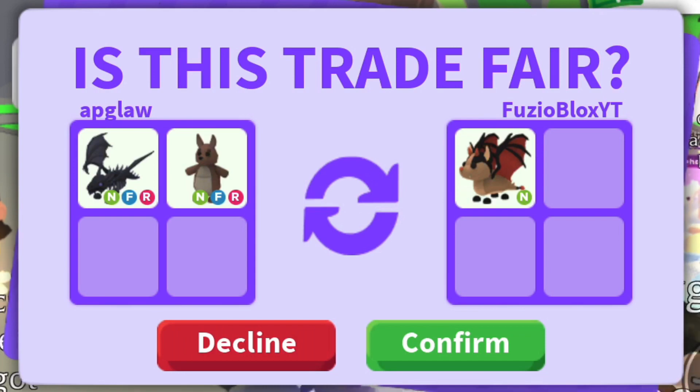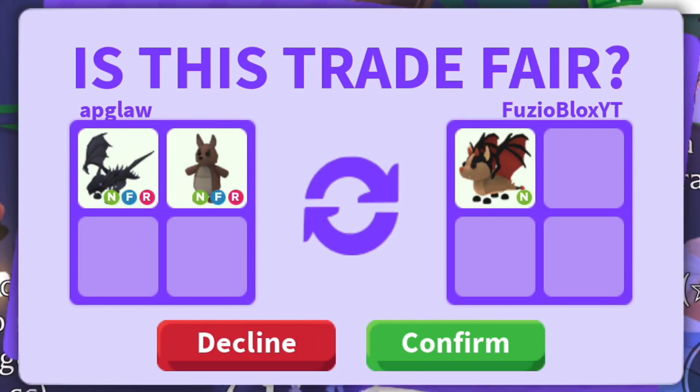As you saw in my other video, a no-potion bat dragon will often trade for a fly-ride shatter dragon. At the mega level, a no-potion mega bat dragon will often trade for a mega shatter dragon and between one and two neon shatter dragons.